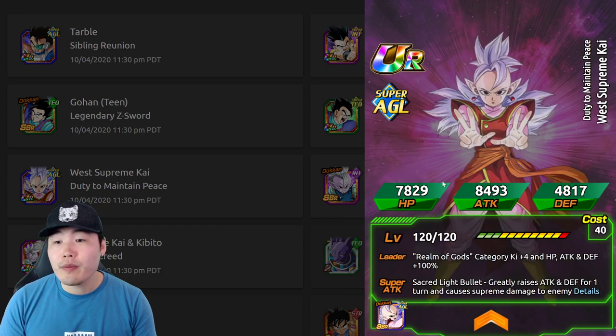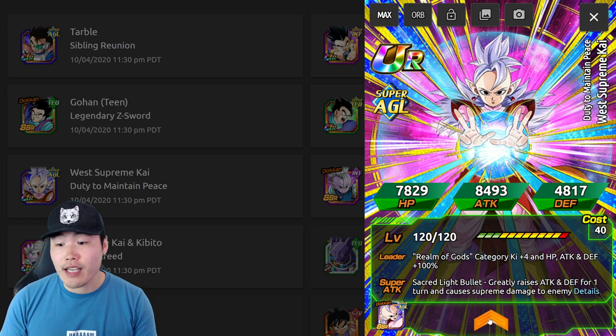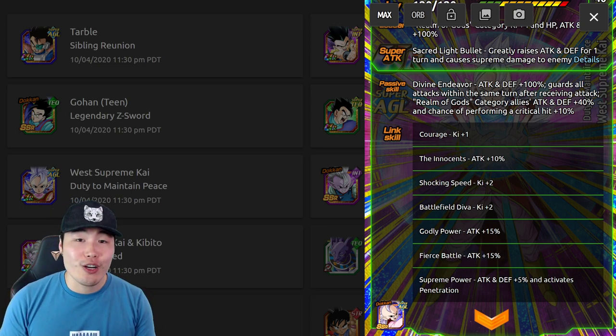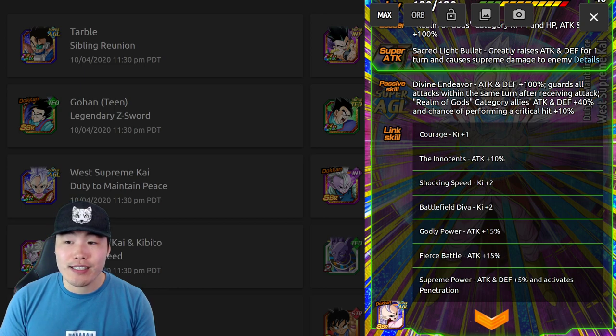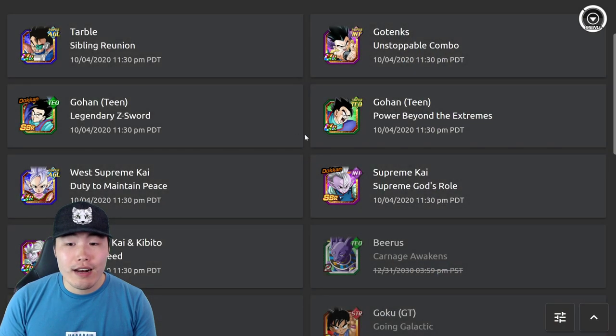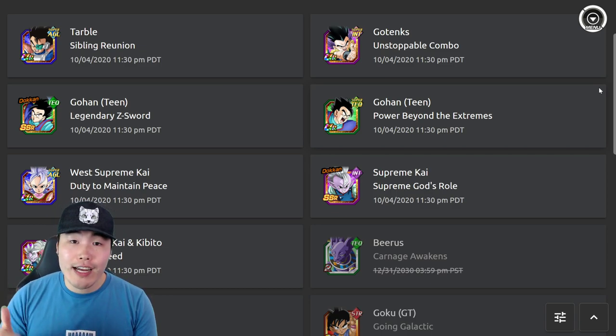For West Supreme Kai: leader skill is Realm of Gods Category K+4, HP Attack and Defense plus 100%. Super Attack is Sacred Light Bullet — greatly raises Attack and Defense for one turn and causes Supreme Damage. Passive is Attack and Defense plus 100%, guards all attacks within the same turn after receiving an attack, Realm of Gods category allies Attack and Defense plus 40%, and chance of performing a critical hit plus 10%. For Supreme Kai and Khabito and the transforming Gohan, I went over their details in yesterday's video — link above.